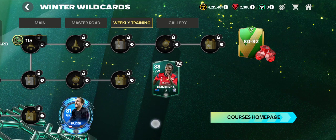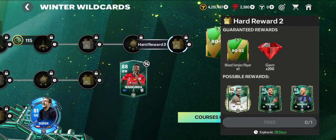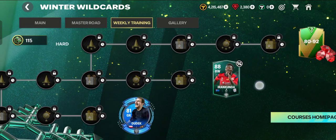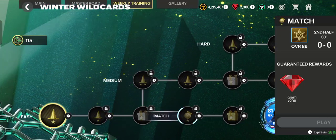You can claim a reward jersey for the Easy stage. For the Medium stage there is Irakunda, a right winger. The last reward is a mixed fashion player rated 80 to 92, plus 200 jump tokens. These are the possible rewards for you, so challenge this event, train yourself in the skill game and also the match game.